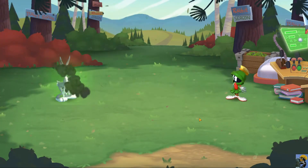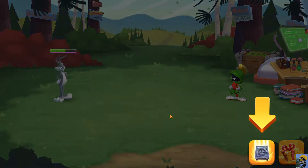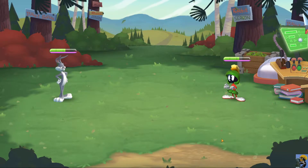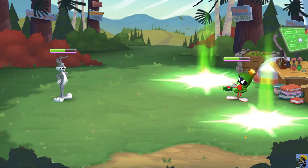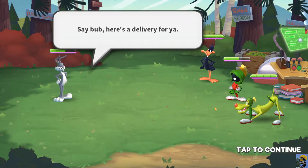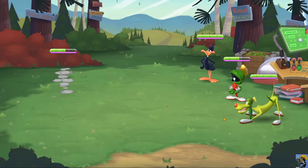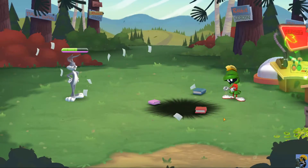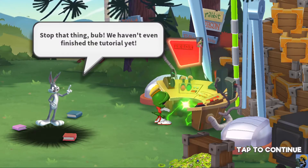Let's see what this game is all about. I got blasted, and it appears I can do an attack and drop a safe on him. I did about the same damage that he did to me. Luckily he had his re-atomizer at hand — is that going to heal him? It makes... here's a delivery for you. I got a present — it's a big present full of dynamite! That was pretty good. I've blown everything up. Stop that thing, bub — we haven't even finished the tutorial yet.